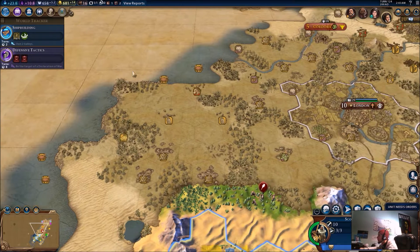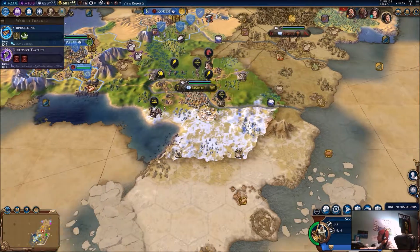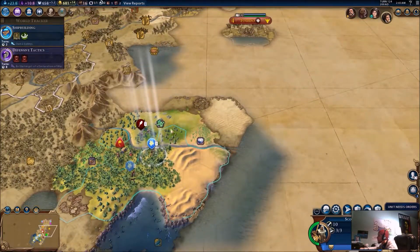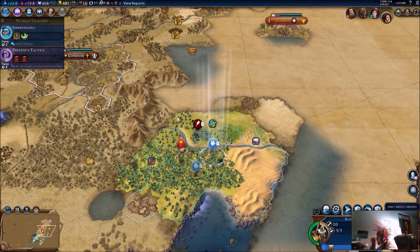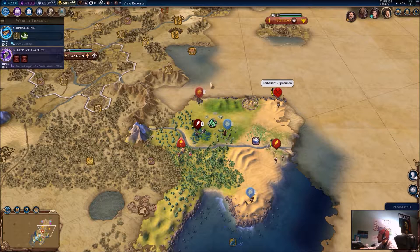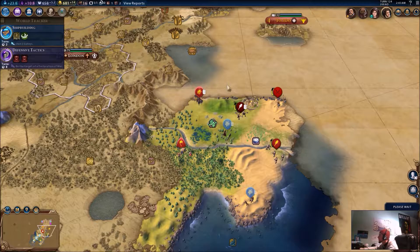I'll get that aqueduct done in two turns. I'm guessing if England is going to make a city, it'll probably be right around here. It's like the only spot they can find a city at, unless they decide to be weird and go all the way down here or something. Or right here, but Spain's going here.